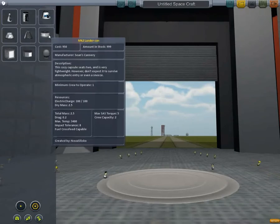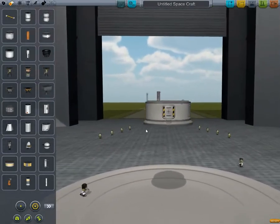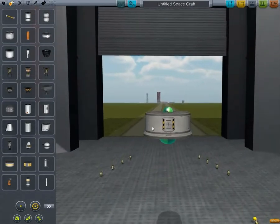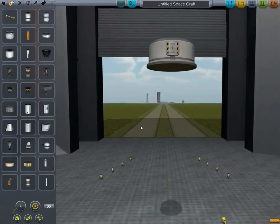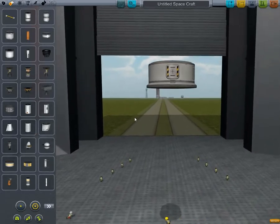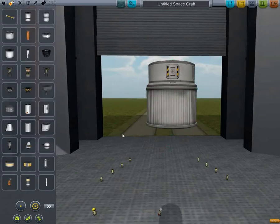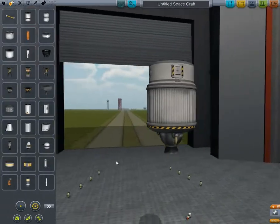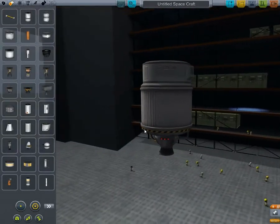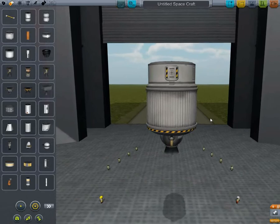I think we will go for a traditional kind of cylindrical lander. I don't know whether to make it compact or a kind of a little beast. We will go compact. So that is our shell for our lander.